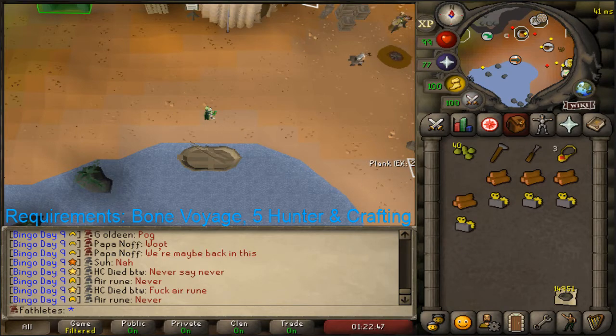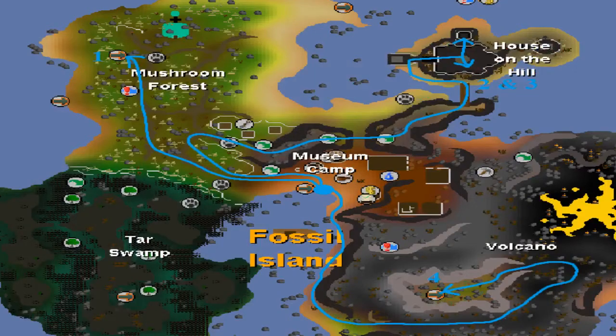Once you have arrived on Fossil Island, you will need to click on 3 mushrooms. The first one is at number 1 on the map, the second one is at number 2, and the third one is at number 4 at the bottom. All of these routes are safe, so even if you are a hardcore ironman there is nothing that can attack you.